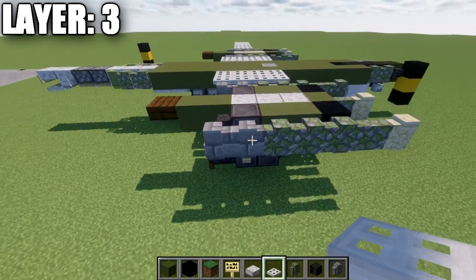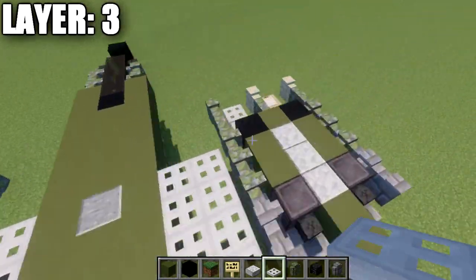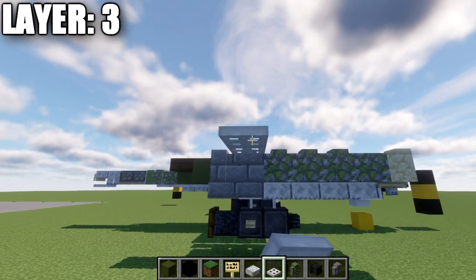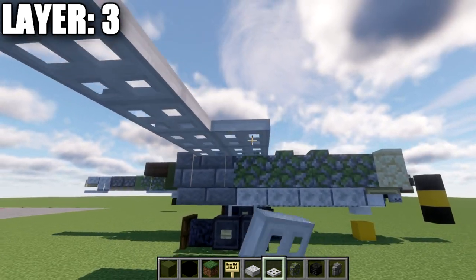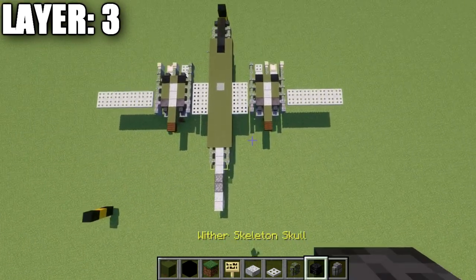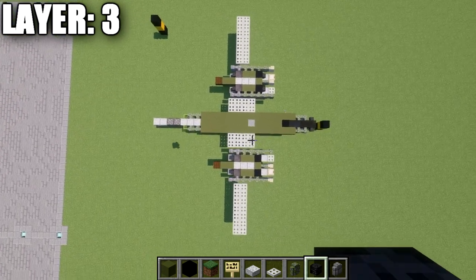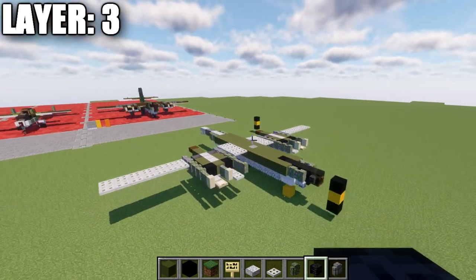Grab iron trapdoors — going off the stone brick wall, place a total of seven iron trapdoors in one row, and seven more in the row right next to it, going out to the side. The same will be applied to both sides, and that will basically complete layer number three. Looking at the top-down view, with that we'll move into layer number four.